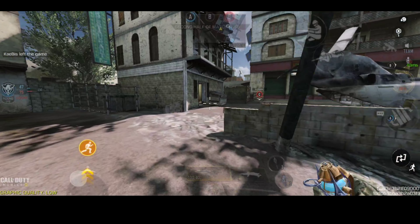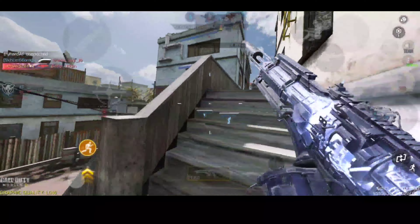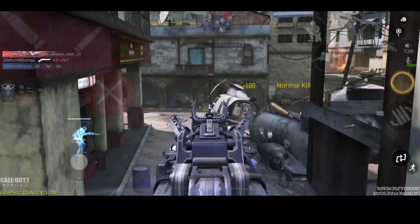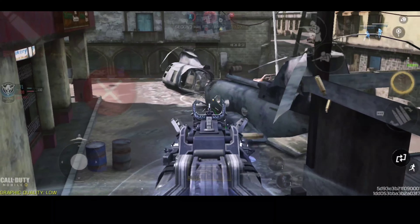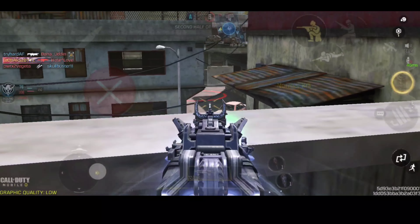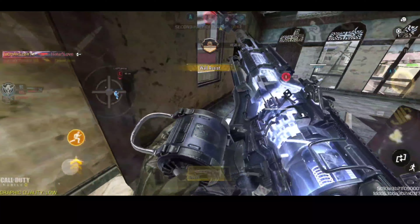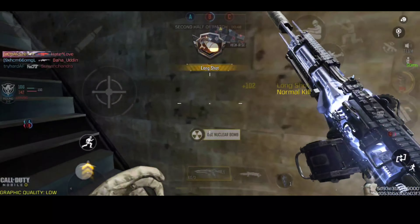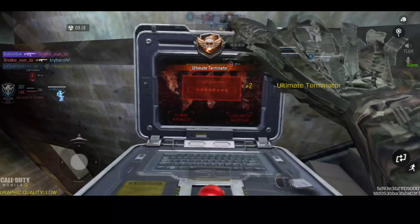At number 3 spot we have the Holger 26, the most hybrid gun currently available in the game. You can convert it into an AR, SMG, or LMG, which deals 31 to 37.2 headshot damage and is capable of a 3-shot kill at close ranges. The recoil pattern is very easy — left to right — and it received a buff this season. The range buff makes it a 4-shot kill and brings it back to prime range, while the buff to Holger ADS helps at longer ranges. The Holger is now better than its prime version, so watch out for Holger campers.